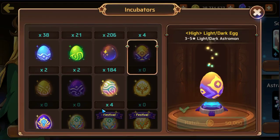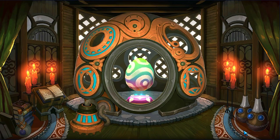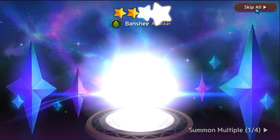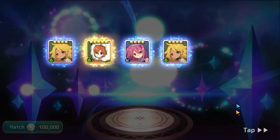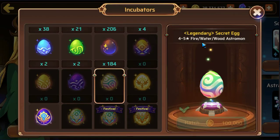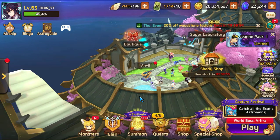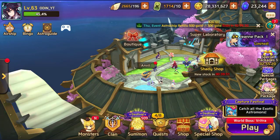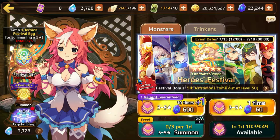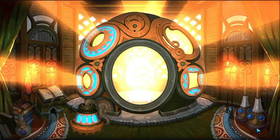Nothing this time around at all — that's actually horrible. Unless there's a nat five here... we did pull a nat five! We got a wood Acer — that was from the legendary secret eggs I saved from last month. Some of them were from the tower of chaos as well. Let's see if we can get back to hero summoning.